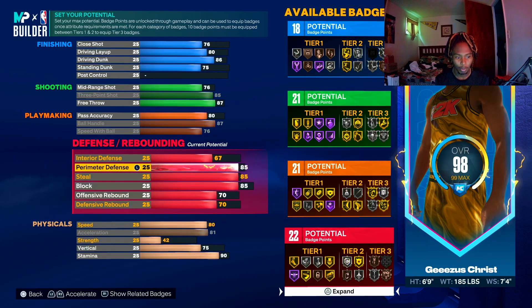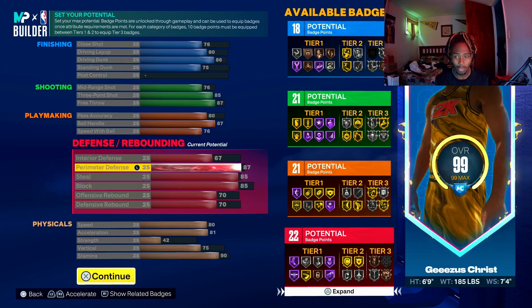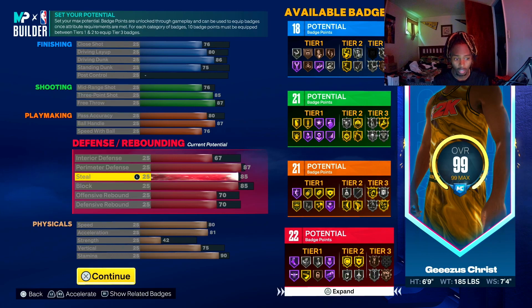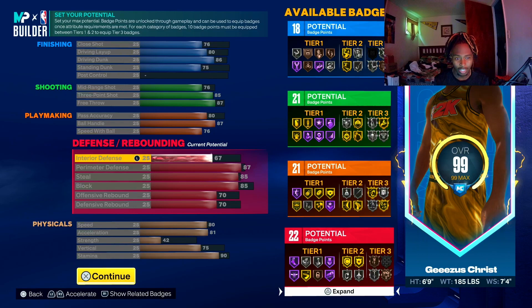Interior defense is pretty solid too. If you take anything down you're gonna lose a badge point besides primary defense. I put primary defense at 87 so I get menace on Hall of Fame, which I'm probably not even gonna use, but 87 is cool. Steal is at 85 so you get silver glove. I played guys yesterday with 80-plus and 90-plus steal and they were plucking me — I didn't have unpluggable on, but the way they were plucking me was insane.